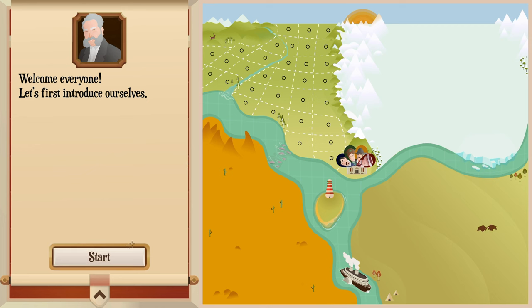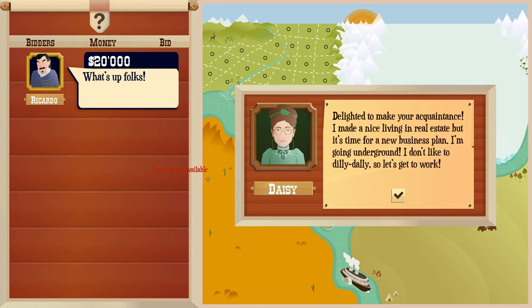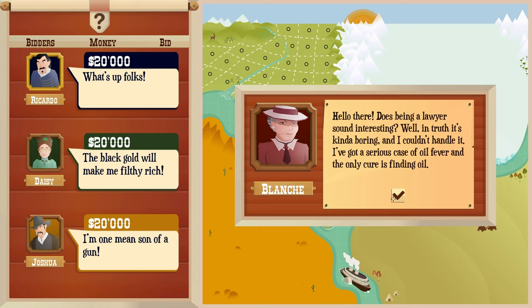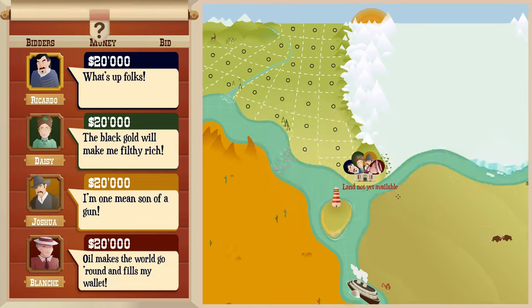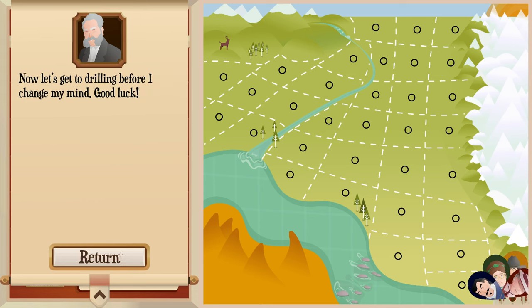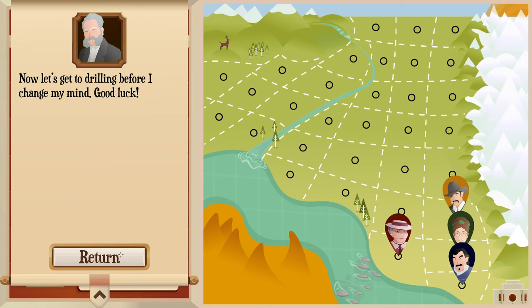Welcome everyone, let's first introduce ourselves. There's a real estate lady going underground for oil, that's Daisy the cattle herder hoping oil is as easy as throwing lassos, and a bored lawyer with oil fever. There's our rivals. The mayor assigns us our own piece of land - the first one is on the house. Free land, nice! Now let's get to drilling before I change my mind.